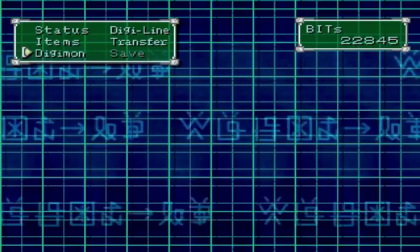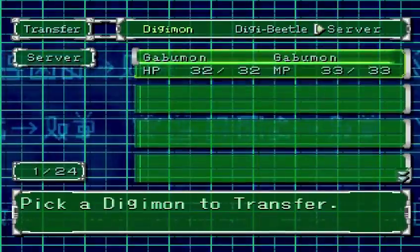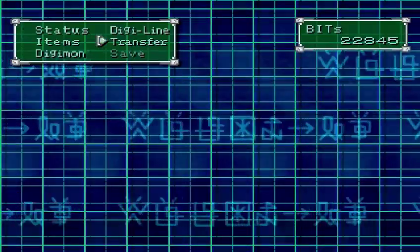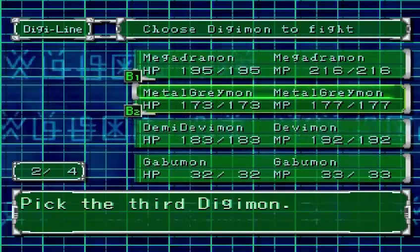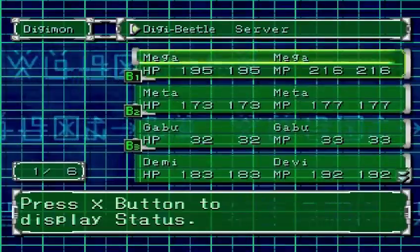We now fix our Digi-Line real quick. He goes straight into the server — the Digimon server — into the Digi-Line. In you go, Gabumon. We need to get him up a little bit more so that he can at least be on par with Devamon.